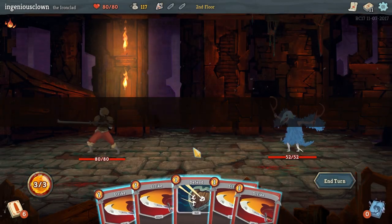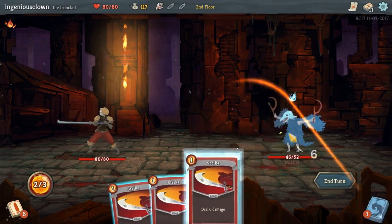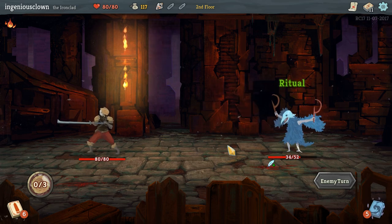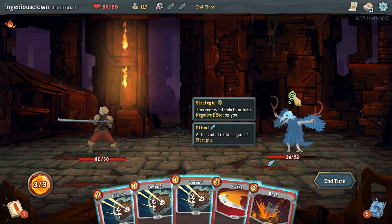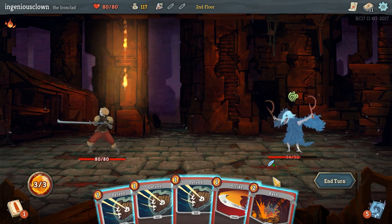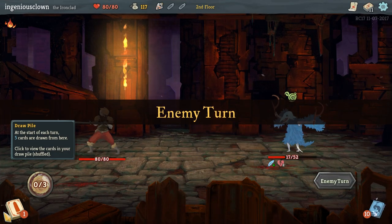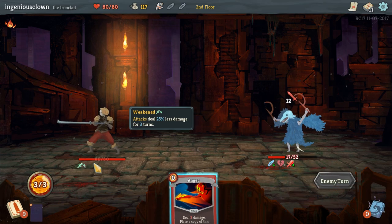Look at this guy - he's waving his arms around. He intends to use a buff. Might as well just beat the crap out of him then. This enemy intends to inflict a negative effect on you - at the end of its turn, it gains strength. Well, that's interesting. So he's vulnerable now. We're going to draw that anger on the next turn. Weakened - 25% less damage.